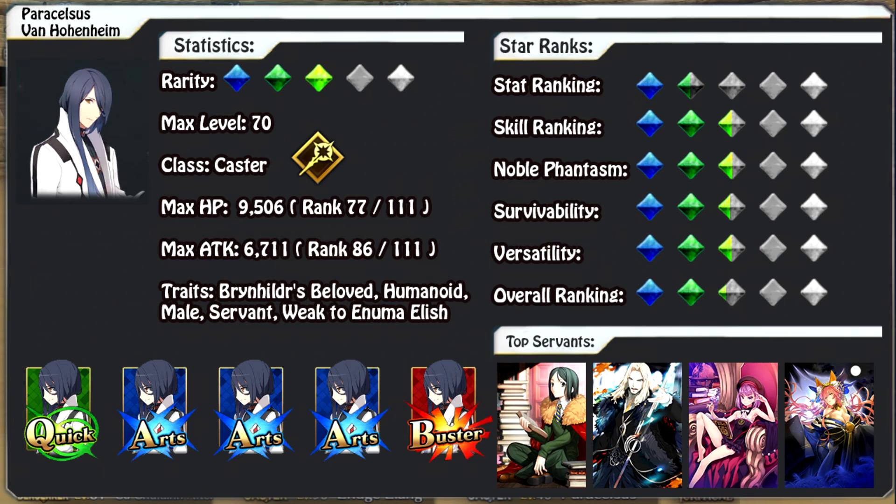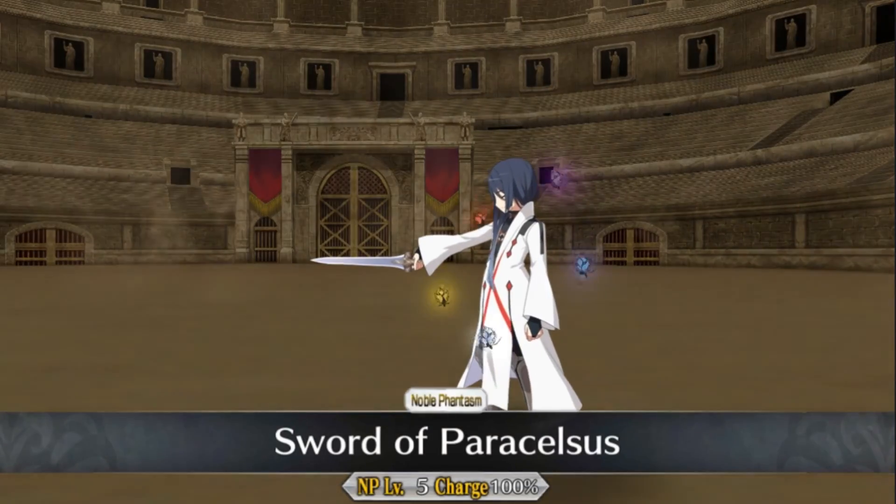If you have him leveled up and like the character, great — but if not, you probably won't be missing him. That's going to wrap up this character spotlight. We have two more to go. I'll leave you with Hohenheim's noble phantasm — don't forget to check the links below for my Twitter, Twitch, Discord, and Patreon. See you next time.